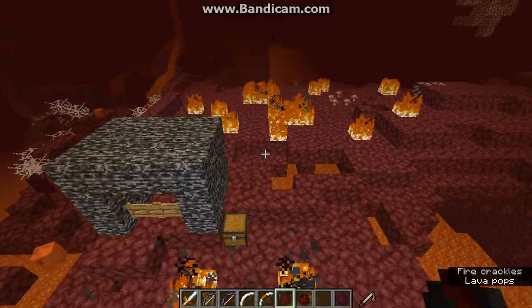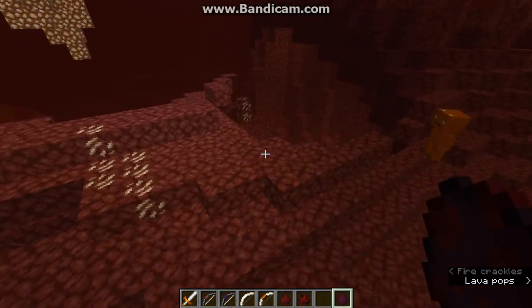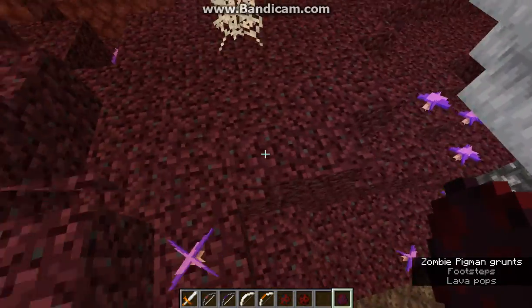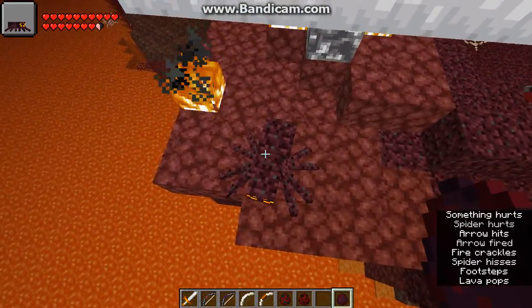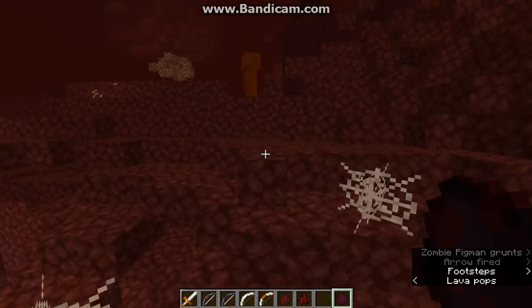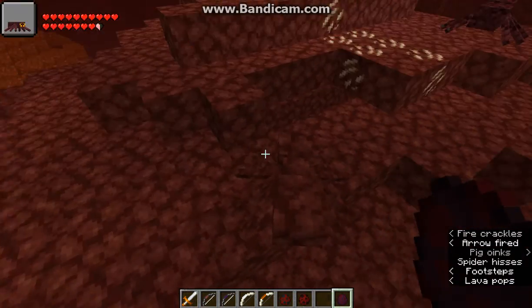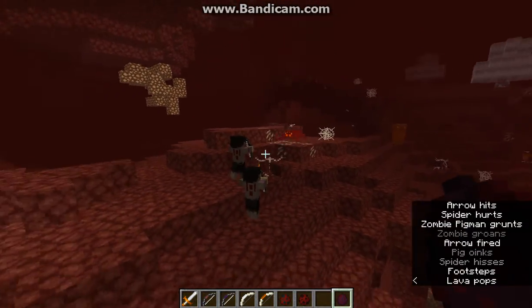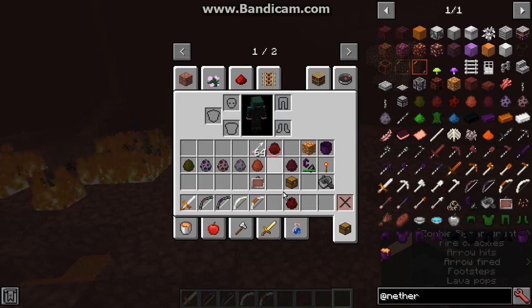We've got the camouflage spider, which if I spawn one with an egg here on natural nether dirt — as long as there's nether dirt underneath with access to it — it'll blend in there. The web is just from the other mods, and they do just drop string; they don't drop anything else that different.